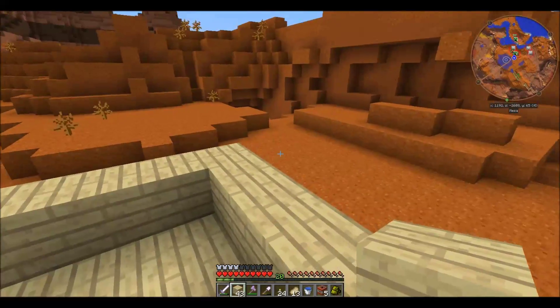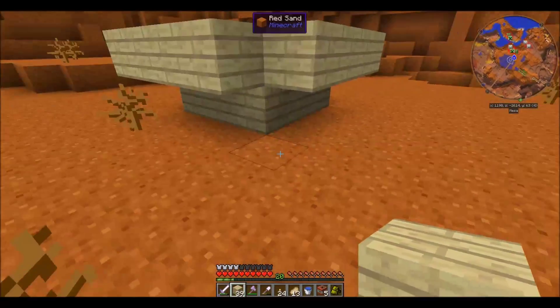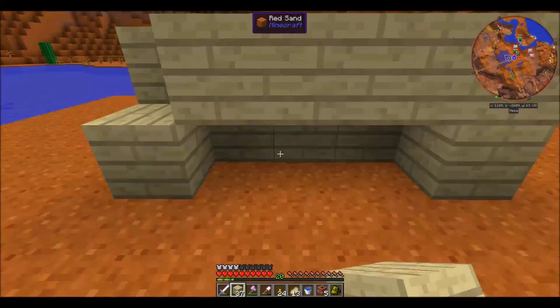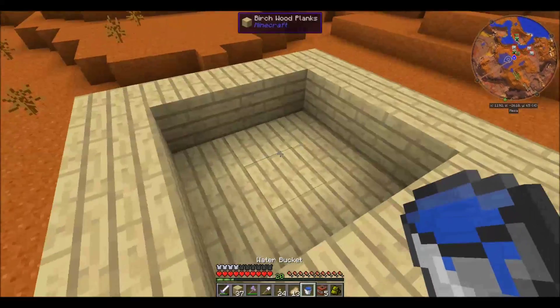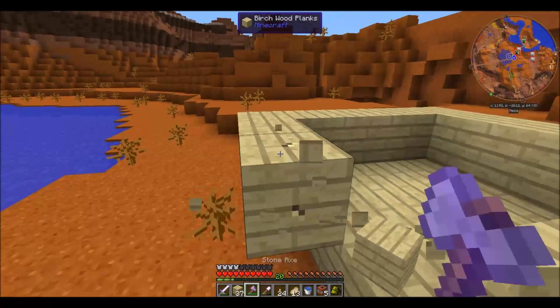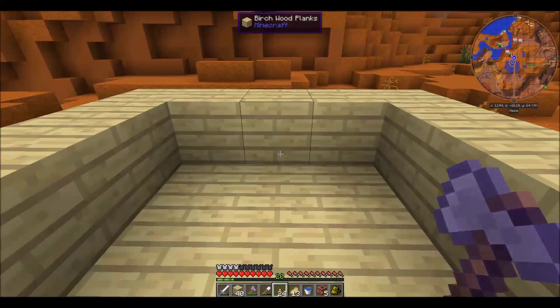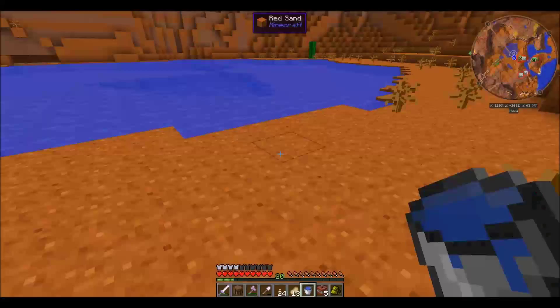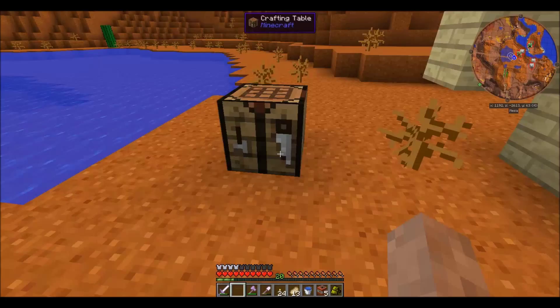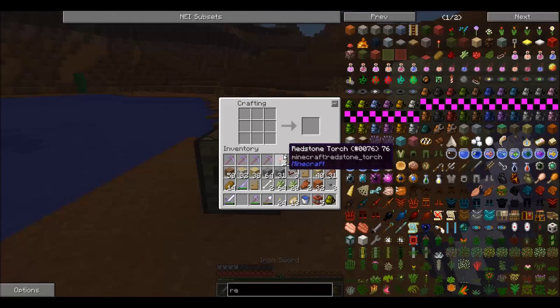The same holds true for creepers. Now what I'm trying to do here is create a small pool for the TNT to rest in. For a cannon, you also need a place for it to go. That's why I made a crafting bench. And I got all this acacia wood because it's extra stuff, and this is what I'm going to be using when I want to craft wood-type items.